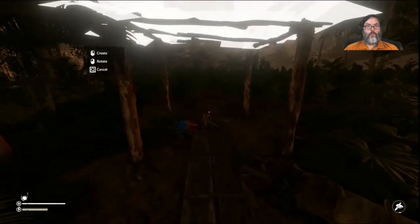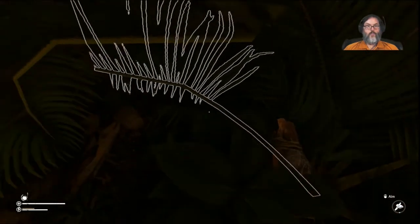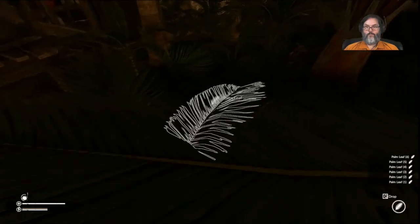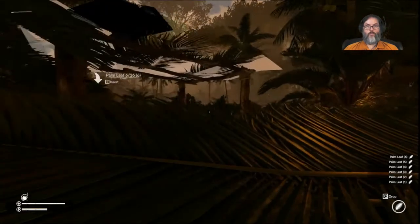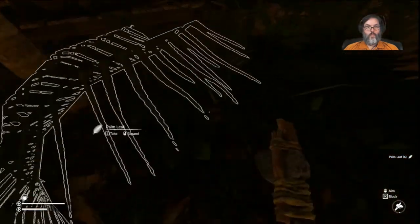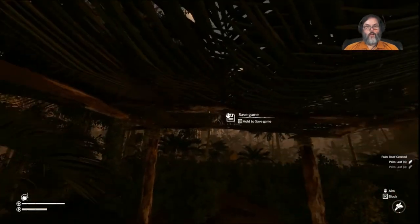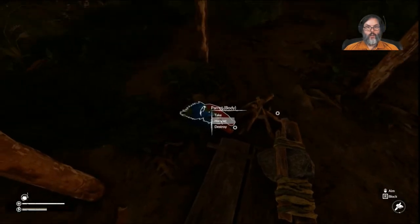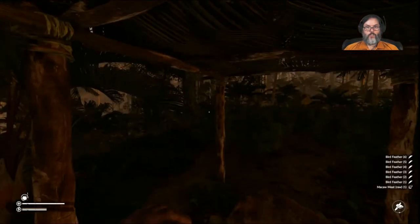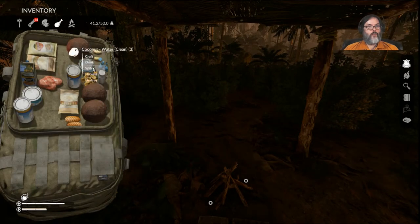We'll put a palm roof on here. You can carry six of these at a time. I need four more — one, two, three, four. Once you have that up you can target the roof — we can save. That's excellent. I can go ahead and harvest the birds. I also want to drink the coconut.